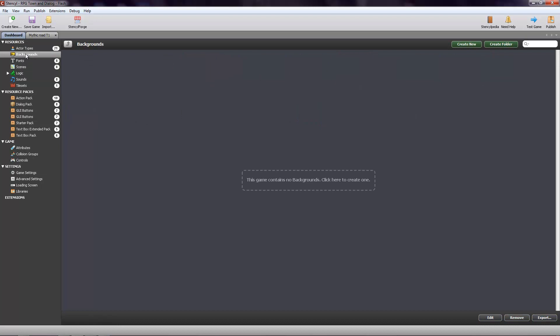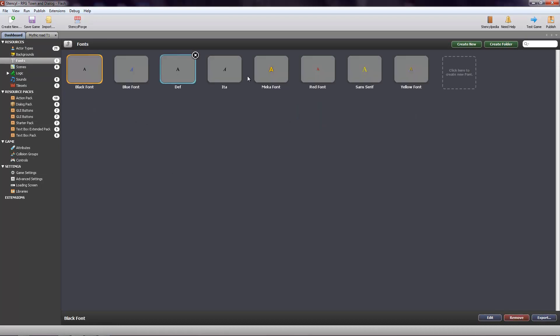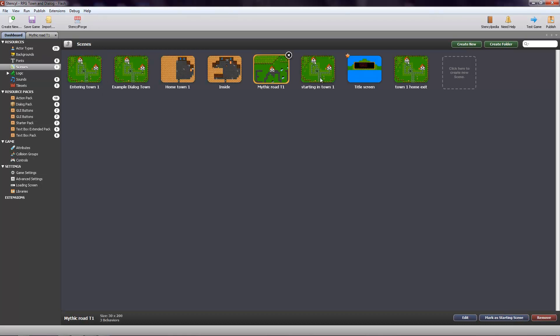It's going to be your actors, the backgrounds which I don't really use, fonts for if you want any writing in the game like dialogue boxes — you can download fonts. We have the scenes, which are going to be basically the different levels or parts of the levels that you see. If you look at this, I have a ton of the same one — that's because I have my actors starting in a different area.